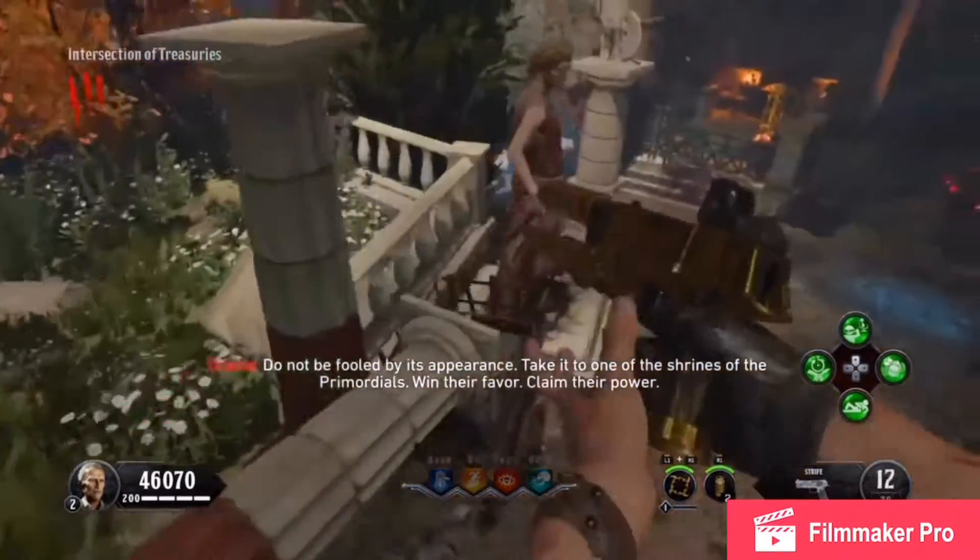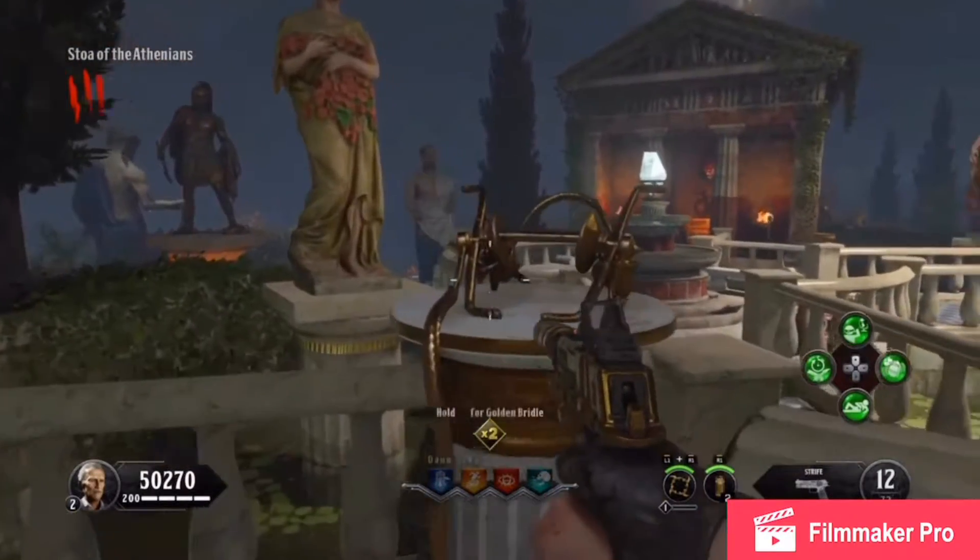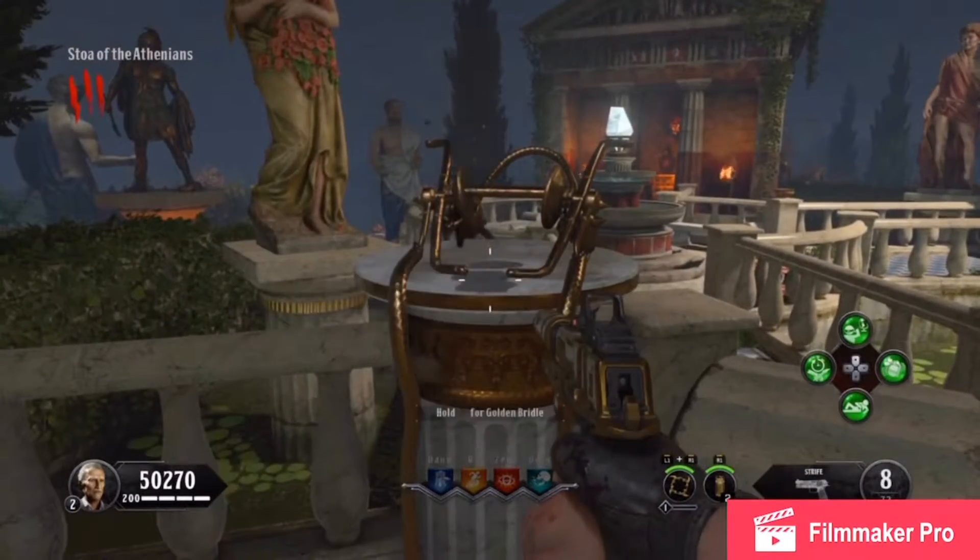The third location can be found right here to the right, leaning against this statue. You now need to grab the golden bridle for Pegasus, which can be located in one of two locations after acquiring the sentinel artifact.